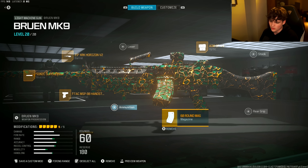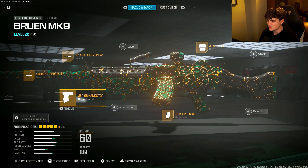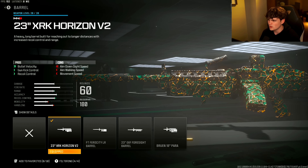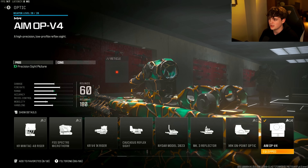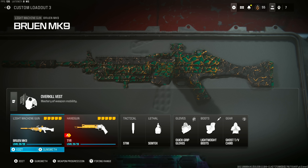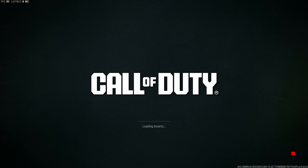Here are the attachments for the Bruen MK9: 60-round mag, the F-TAC MSP-98 Hand Stop, the Sonic Suppressor, the 23-inch XRK Horizon V2 Barrel, and the AIM OP-V4 Optic. We had to pair the Bruen up with the Akimbo Snake Shot TYRs.